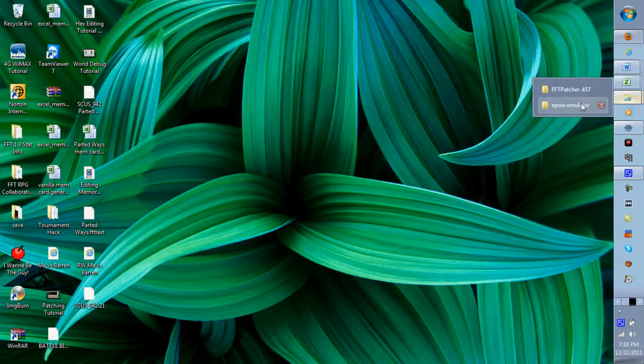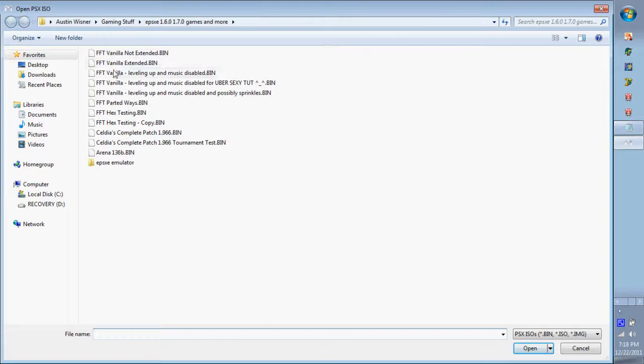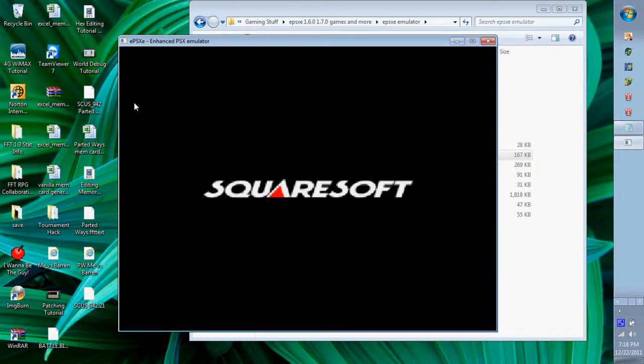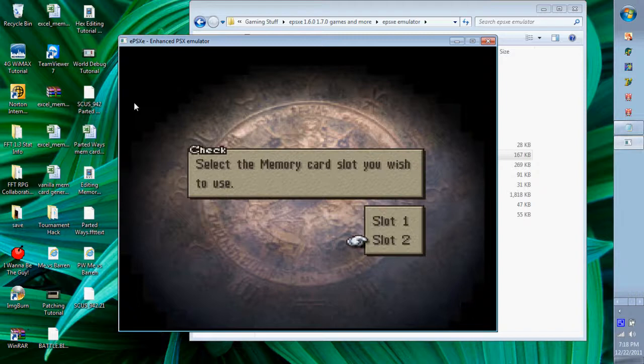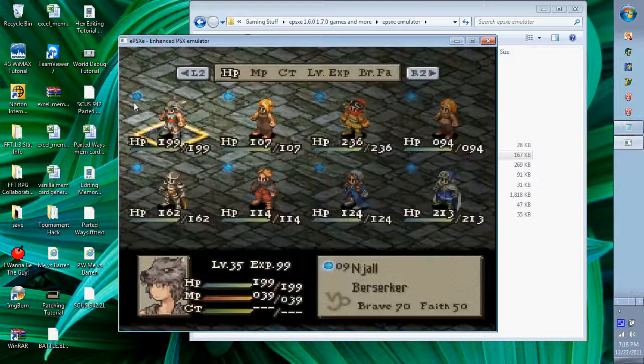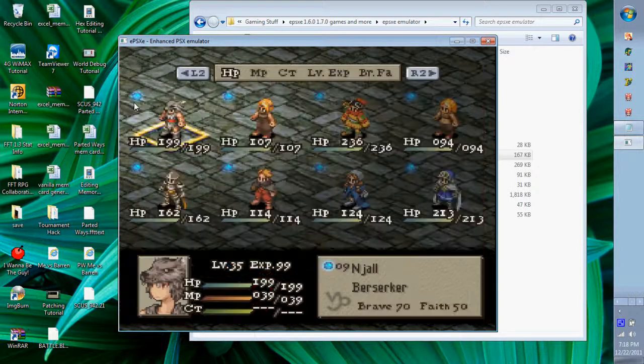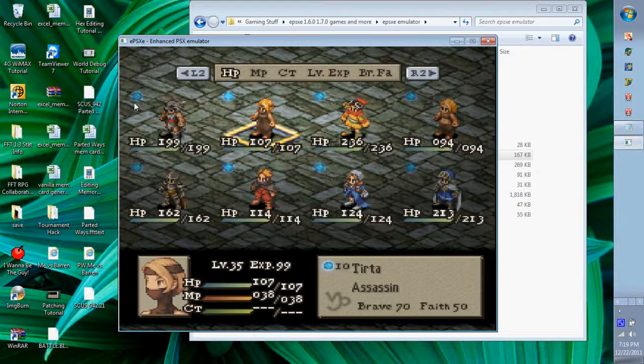You can see all the text for each ability was changed — Swift Foot, Attack Boost — and this memory card generator registers it. I'll show proof: loading a test memory card. Everyone has Swift Foot and Attack Boost — this is for Parted Ways. That's about it. I hope these tutorials help you out greatly. See you guys later — ciao.